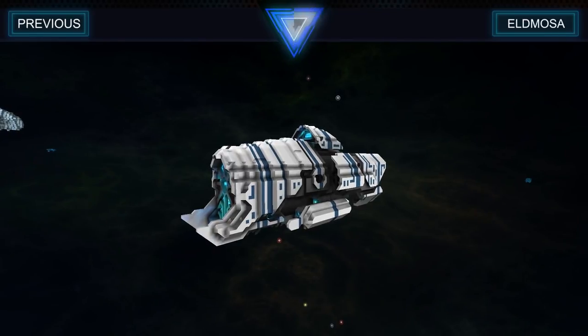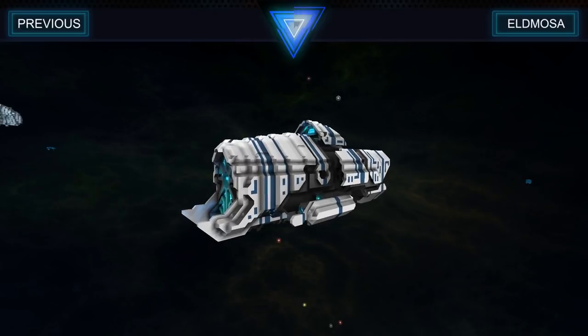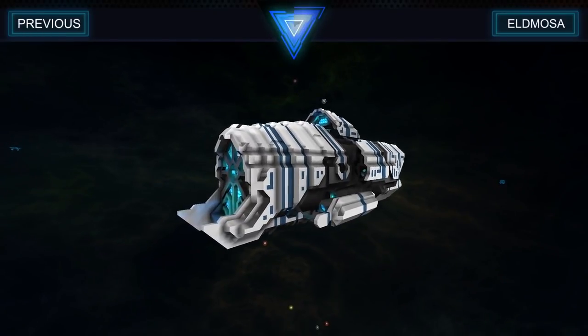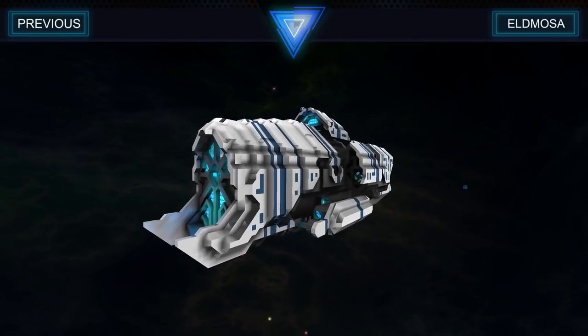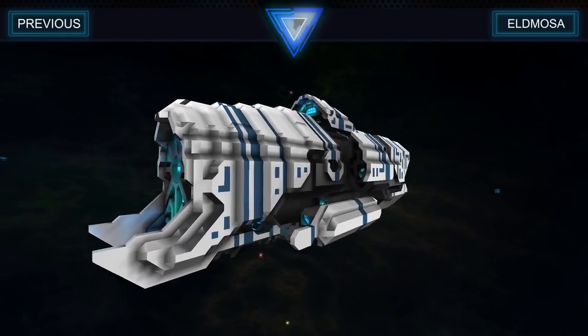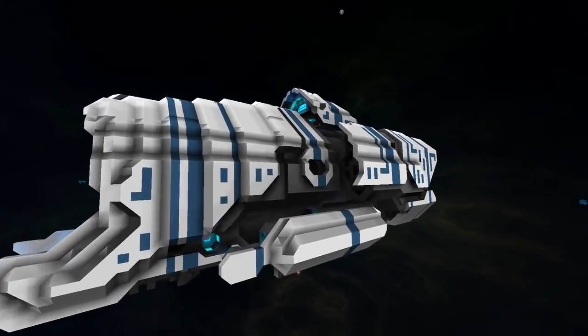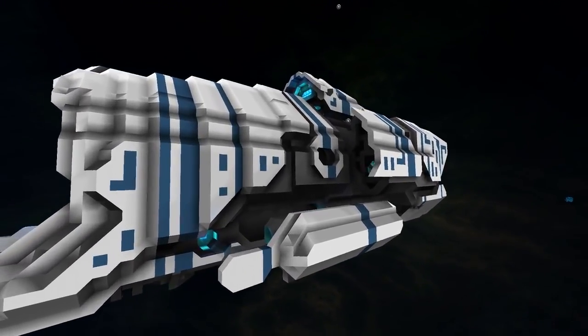This is quite an interesting design for a salvager — a very organic looking shape with some pretty neat features and fantastic detailing. As you can see, there are also some pretty cool glyph-type details with the blue there as well, just covering the entirety of the hull.